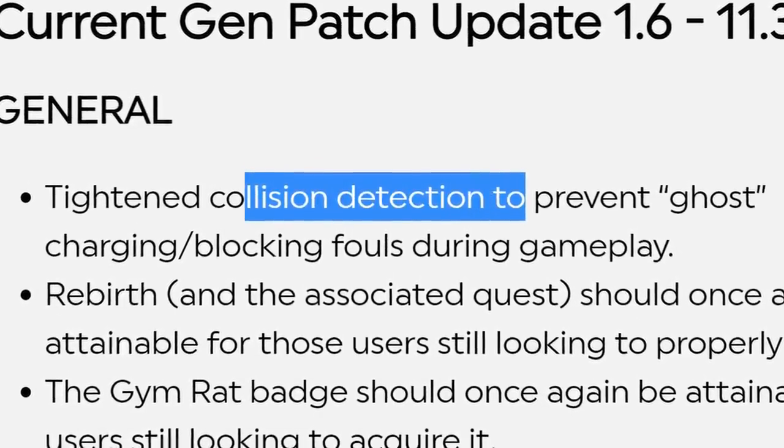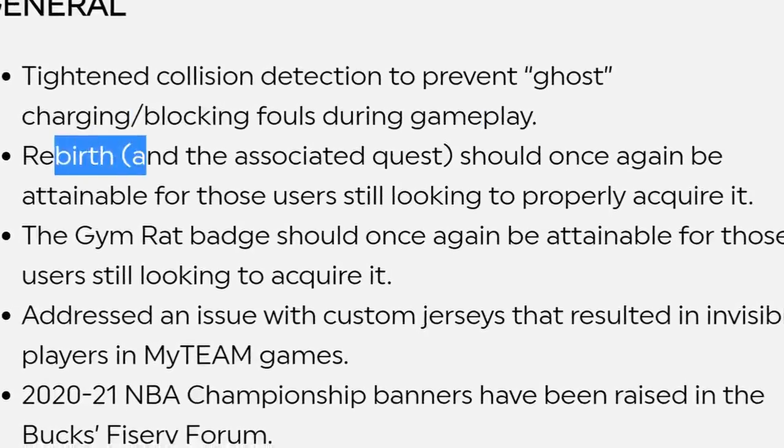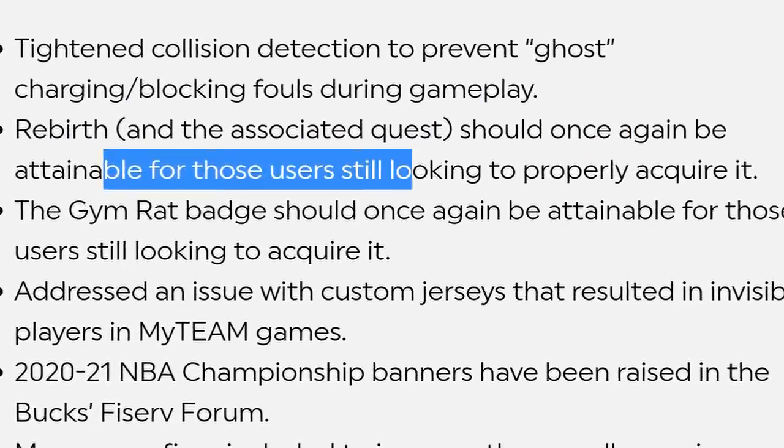They actually surprisingly did get into detail about specific bugs in the gameplay which they fixed. Those bugs include things like tightening collision detection to prevent ghost charging blocking fouls during gameplay. There was also a glitch with the rebirth — associated quests should once again be attainable for those users still looking to properly acquire it, which is probably the most important patch note. I've heard so many countless people tweet me saying there's something wrong with the rebirth build, they can't get access to it.